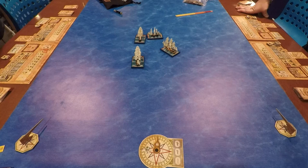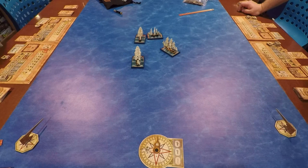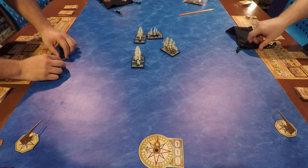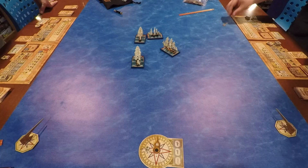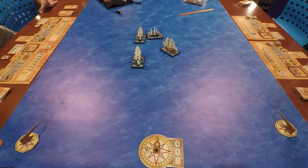We each take three musket fire chip pulls from the blue bag. Alex gets one crew down and two zeros; I get a zero, a zero, and one crew down — killing one of the Meleaguer's crew as well. Not really game-changing, but it is what it is. Now heading to the beginning of the next turn — at the very start of the turn, the Vanguard sinks.